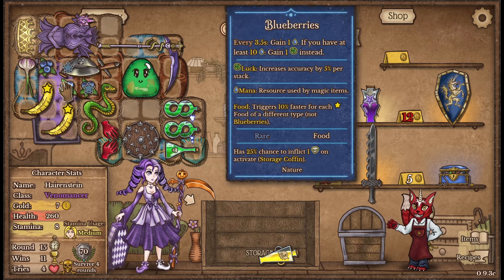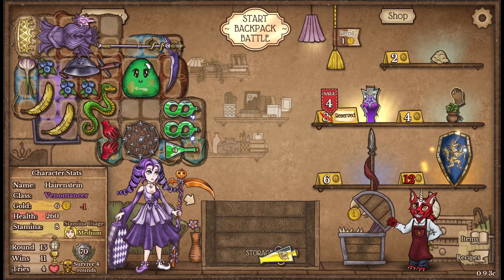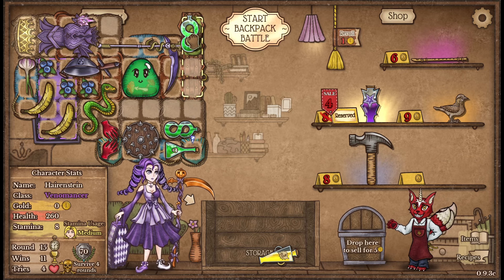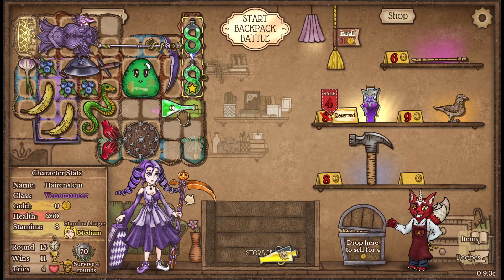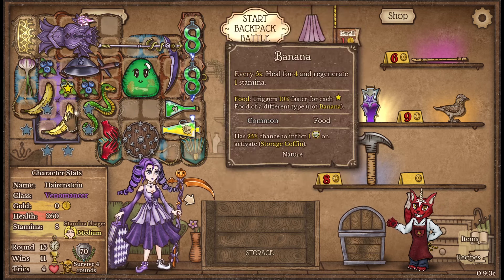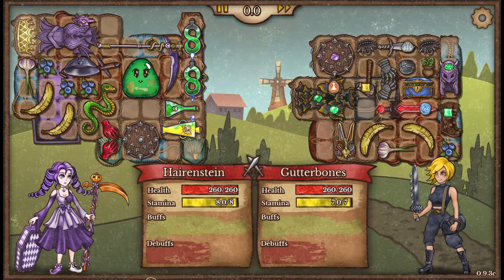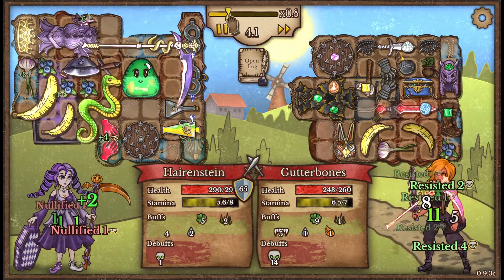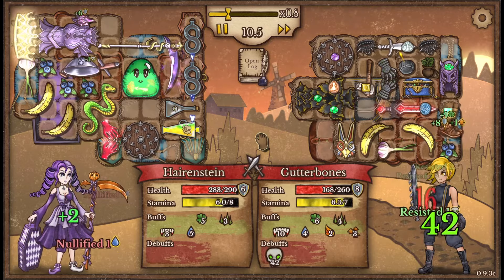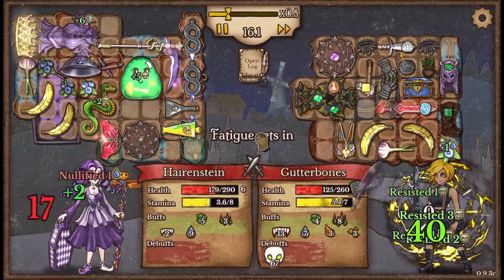Need that corrupted crystal back. Put that there, that there, and then you can go there. The corrupted crystal will give us some extra armor so that's pretty good, and we'll just go ahead and get started. Going up against gutter bones — keeping our armor up a little bit better, nice! There's 40 poison — they are resisting quite a bit of our poison but I don't think it matters because they're at 50, about to be at 60. Sorry buddy.